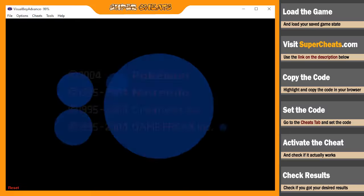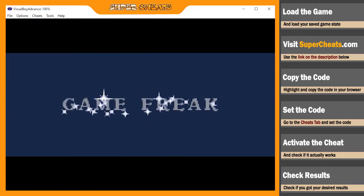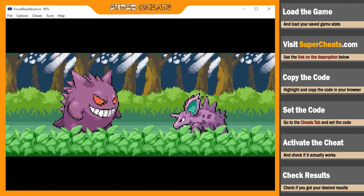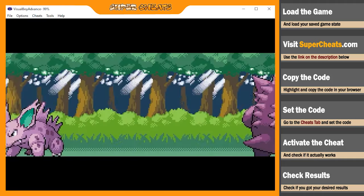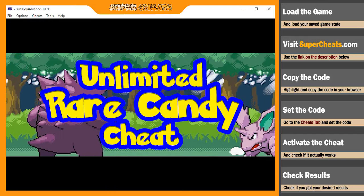Hey there! In this video, I will show you how to use cheats in a GBA emulator. We are using Visual Boy Advance in this tutorial, but using cheats in other emulators is pretty much the same. I'll show you how to get unlimited rare candies in Pokemon Fire Red using a Code Breaker cheat code.